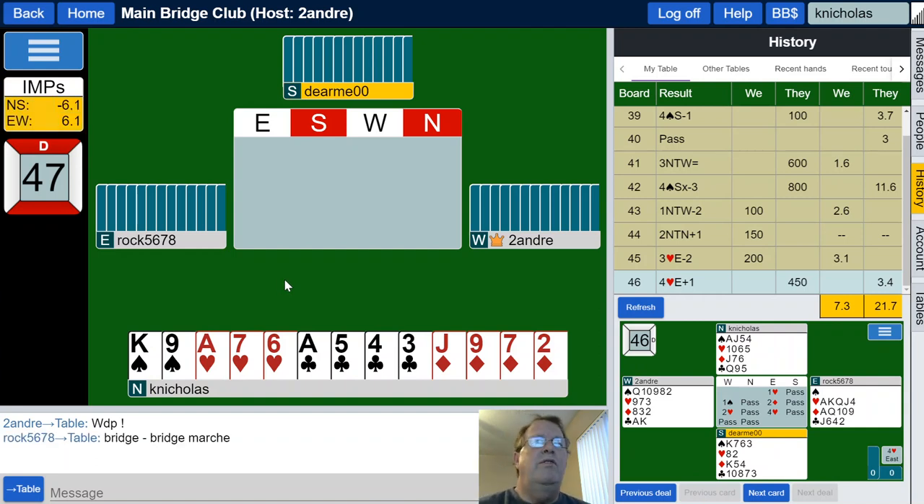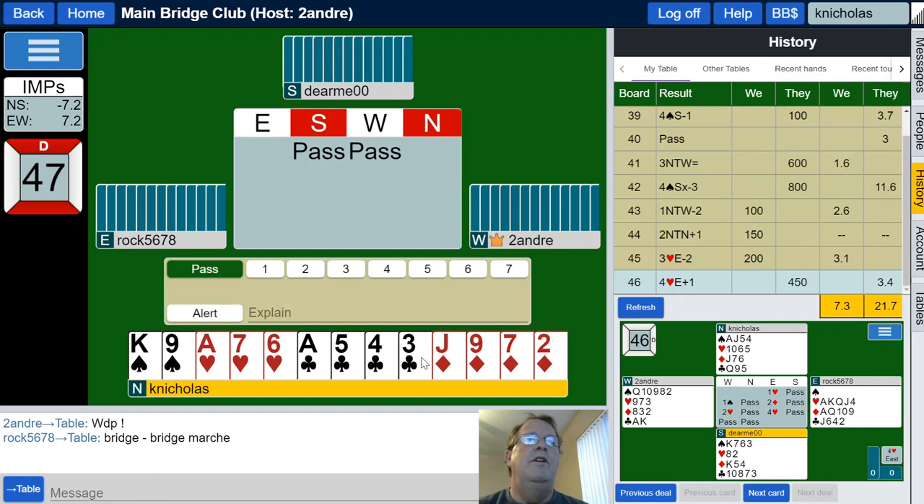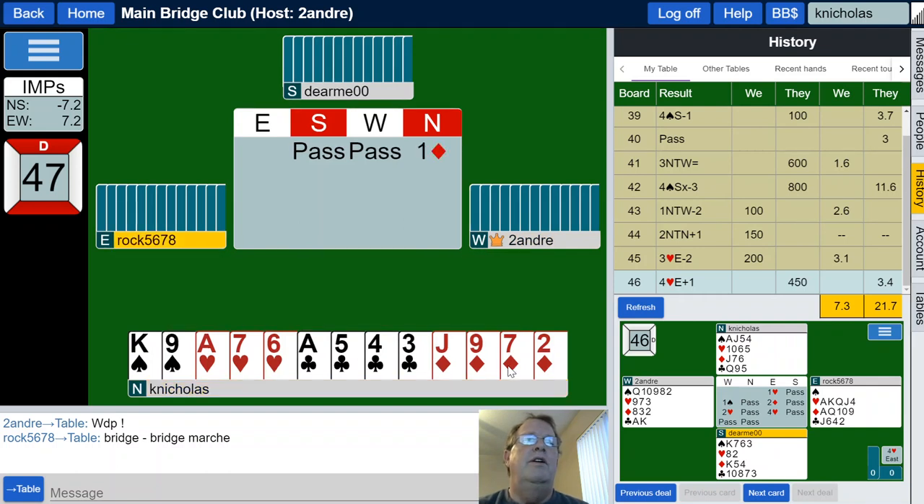We got here — 12 high card points. Bridge, bridge, march. And a pass by partner — too bad, no game for us. Doesn't look like it, anyway. I have the very minimum hand. With the two minors, I have to bid the higher minor in case I need to go back to the clubs. Really, I have a one club, one diamond, one no trump. So even though this is a weaker suit, we bid diamonds — partner knows I have at least three or four diamonds, which helps them understand a little better.